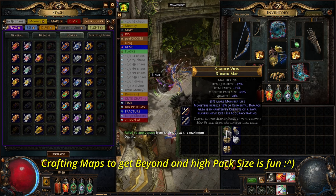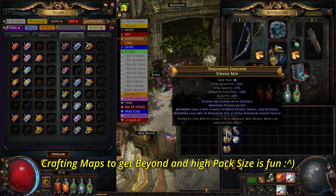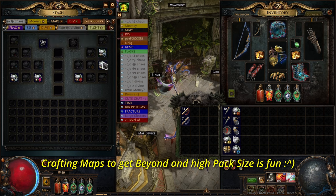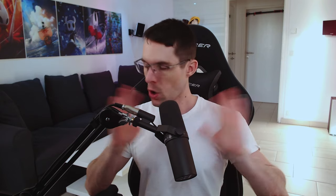I don't want to run super-juiced mega maps that cost dozens of divines and hopefully get currency back. This is way too risky, usually requires a party or an uber-strong build, and then you need to trade for 30 minutes back and forth with a bunch of people. So, not for me.